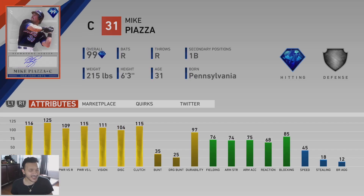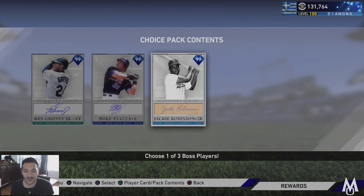Mike Piazza actually has better hitting attributes than Griffey, which surprised me: 116 contact vs. righties, 125 vs. lefties, 109 power vs. righties, 115 vs. lefties, 111 vision, silver-tier defense. His arm strength is only 74, which is the main thing I care about for a catcher, so that's a bit low. But it's still a really good hitting card — he might be the best hitting catcher available. He can also play first base but there are a lot of options there.